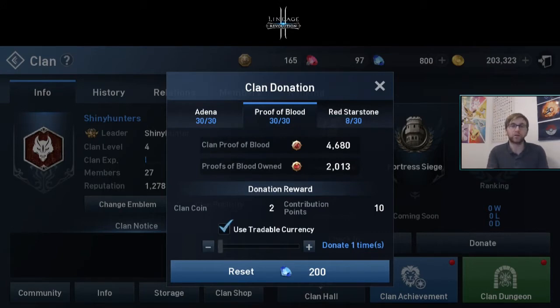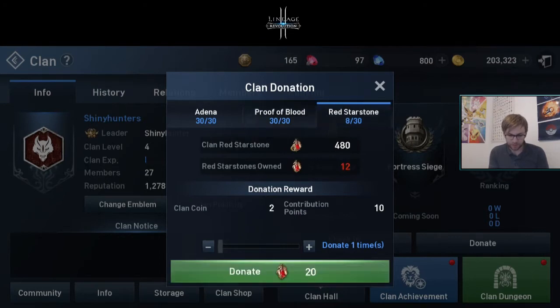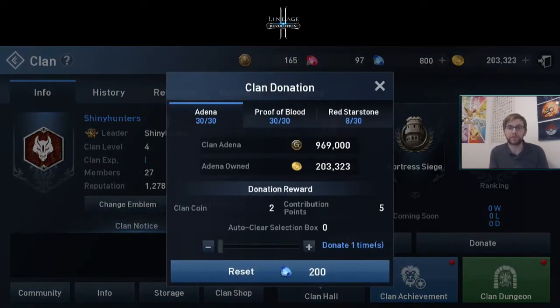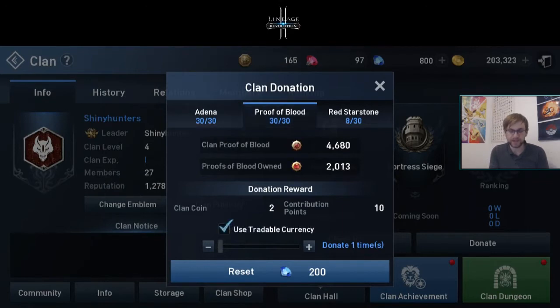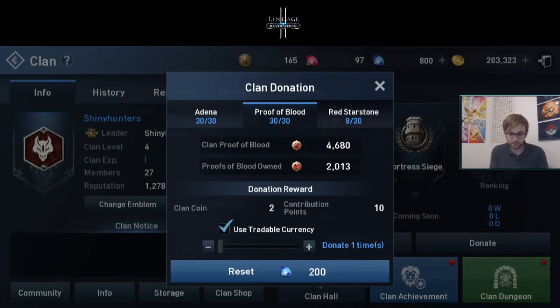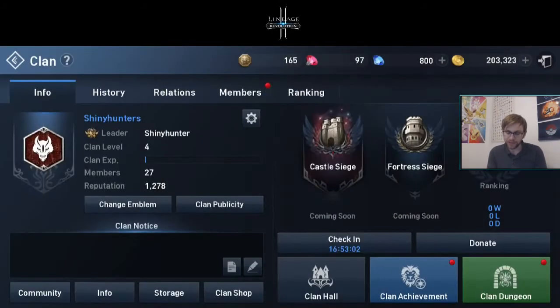Proof of blood is obtained from drops from creatures — I've got absolutely loads. Red star stones are a bit rarer; I think you get them from rarer creature drops, and you can also win them through certain quests. I can't donate red star stones because I've only got 12. I've pretty much maxed my other donations. You can reset donations daily using 2,000 diamonds, but I'll be saving those for something else.